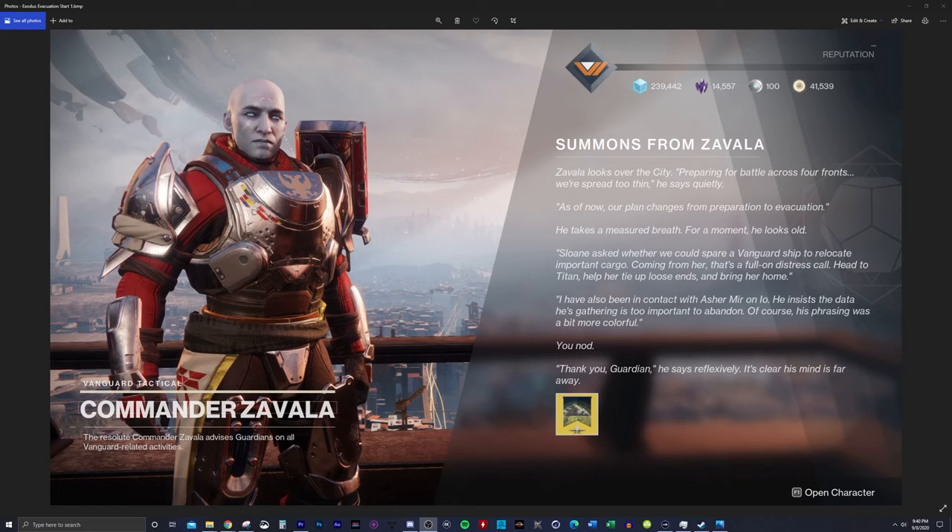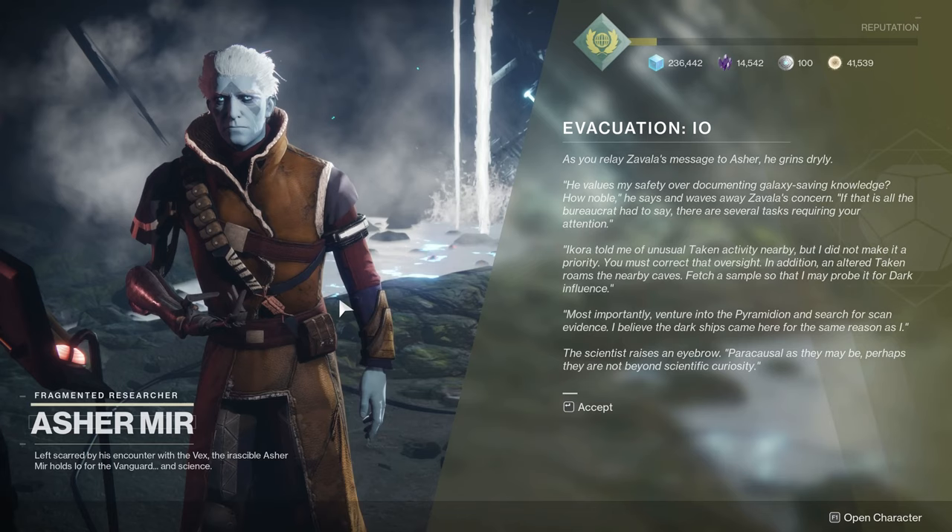You'll talk to Zavala, get the first quest, and then travel to the planets. First, we're going to go to Asher Mir on Io, talk to him, and he's going to give you his text. You guys can read it in-game, but once you talk to him, he's going to give you the first step of the quest.